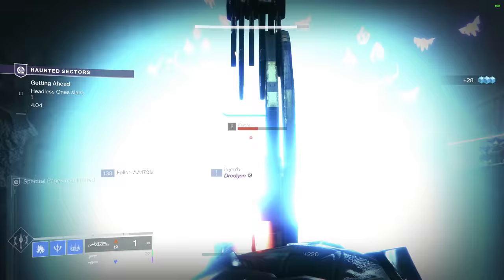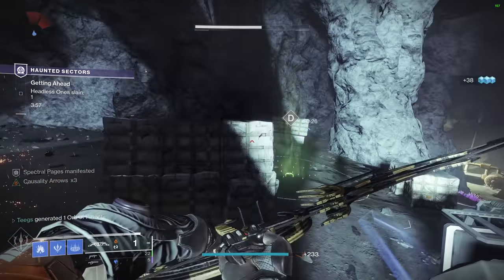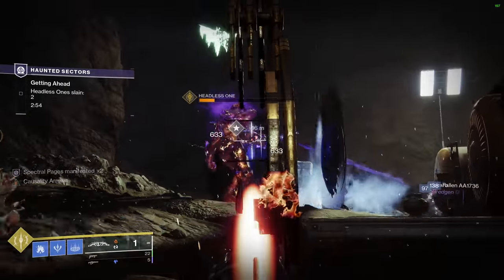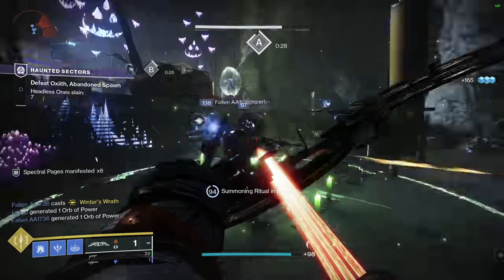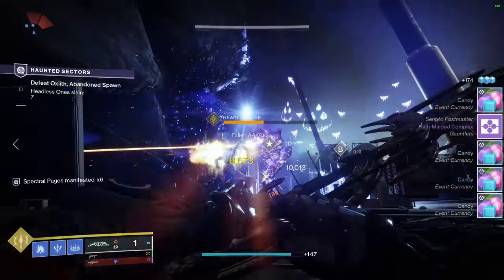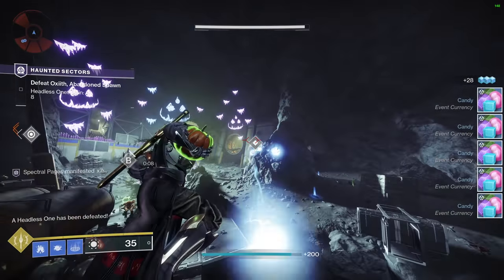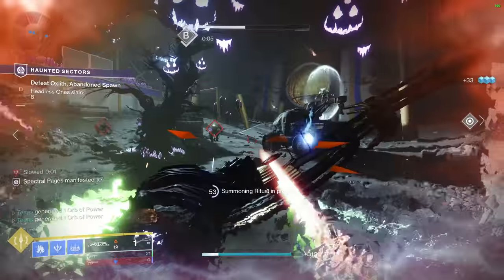This bow is actually viable to use against thicker chunk-boy enemies such as champions, rather than feeling like you have to switch to a special or heavy weapon. The tracking on the arrows is good — like Season 13-14 crucible good, like battle eye looking at you funny type good. In high-level activities, you can draw the bow, lock onto targets, jump behind cover literally facing the other way, and still hit those adds. They still go boom even if Ticuu's isn't the thing that kills them. Anyone who did the Holo-Layer GM definitely has PTSD from those mini-screebs, and this bow made that GM way too easy. The build potential around Ticuu's is endless, tapping into both elemental well mods and Warmind cells.